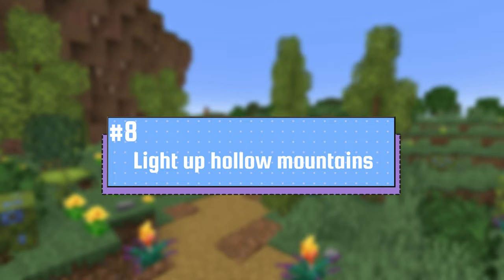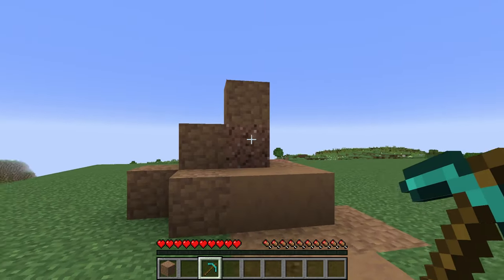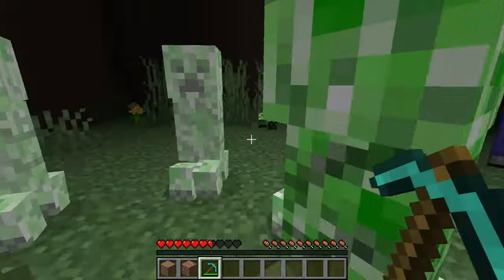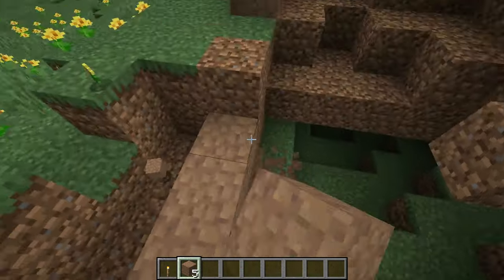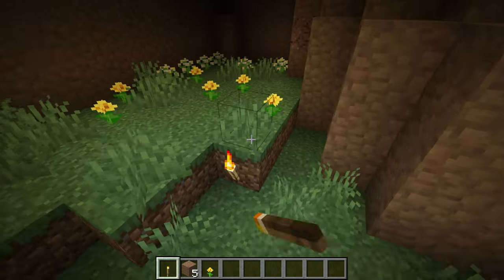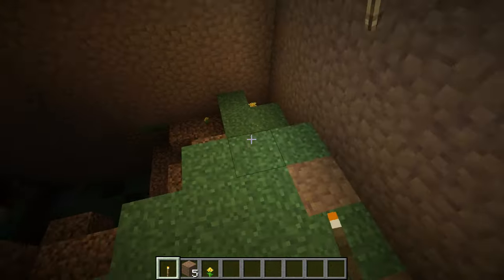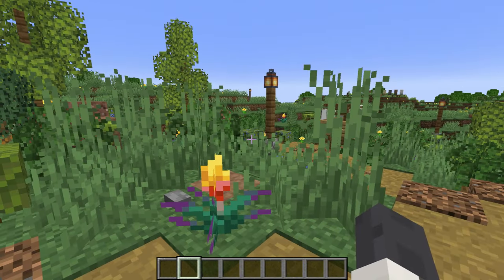If you look at your mountain and something seems off and you go to replace a block, you might break it, fall in, and land in the middle of ten creepers — and you're dead. When building cliffs or mountains that might be hollow, please fill them up with torches or other light sources. This will save you from the pain of falling into a mob-infested mountain and will prevent you from hearing zombies 24/7.